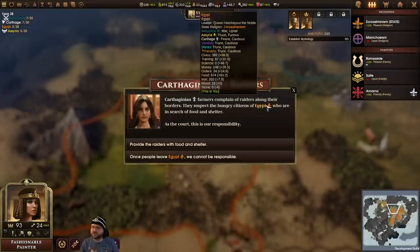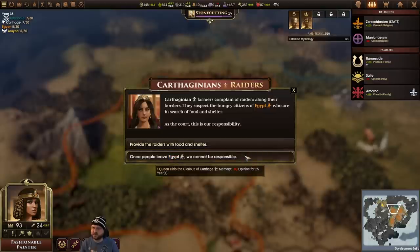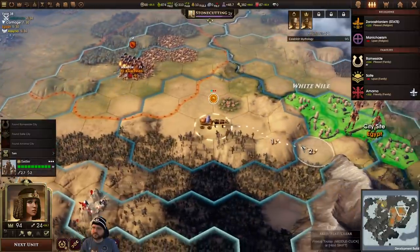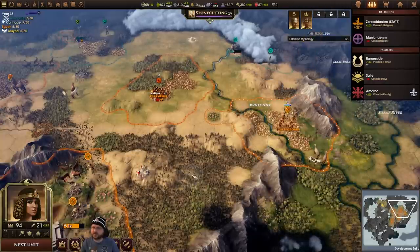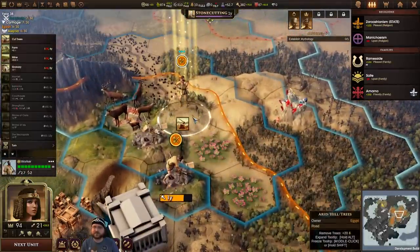Carthaginians complaining about raiders — suspect hundreds of citizens of Egypt in search of food or shelter. We can bribe the raiders with food and shelter. It would make Carthage happy, cost us some money, give us some XP. All right, let's do it. We'll get a painter. We're going to get another Ramicide city here. I know they're not close to each other, but they're kind of our primary military people, so that's going to be okay.